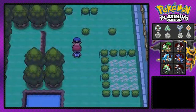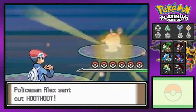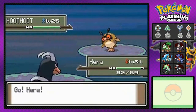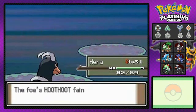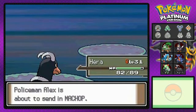There's another policeman: 'I'm keeping an eye out for crime around here.' Let's do this! Policeman Alex coming out with his Hoothoot, and I'm coming out with Hera the hellhound — yeah that's a good one! Bite attack defeats him. That's right! Who's next? Coming out with a Machop.